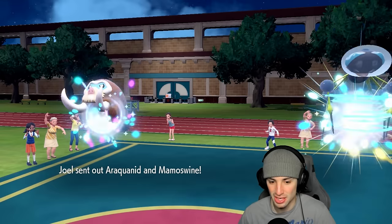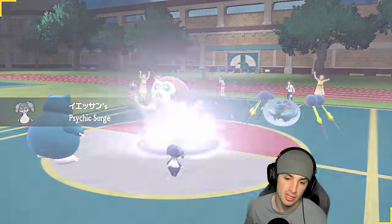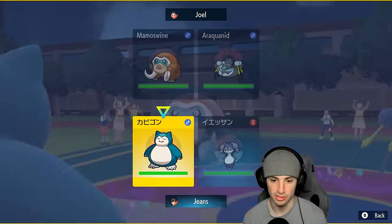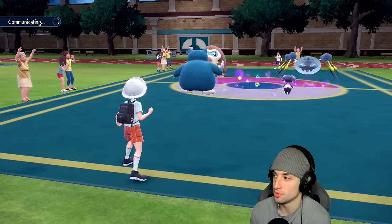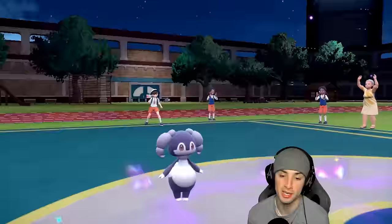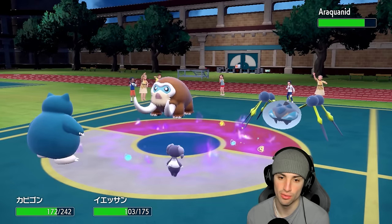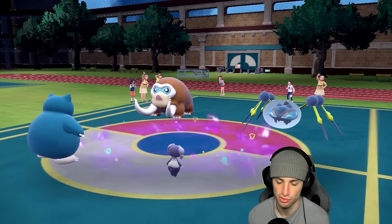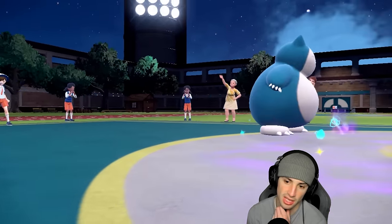They end up leading Araquanid and Mamoswine. I see Wide Guard right away which is a little scary, but no spread-hitting moves, so I can Follow Me here and set up a Belly Drum. That's what we're going to do. And with the Kusap Berry — when your Pokémon is below one-fourth HP it triggers and gives move priority, but with Gluttony we can make that trigger at half HP — which is really nice.